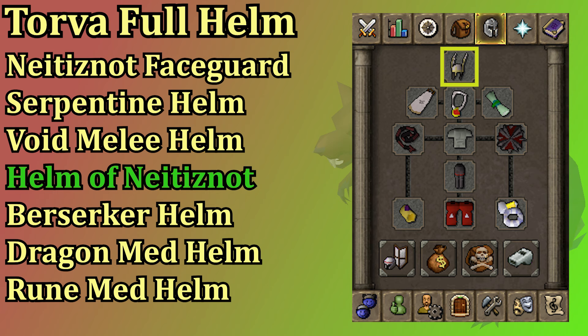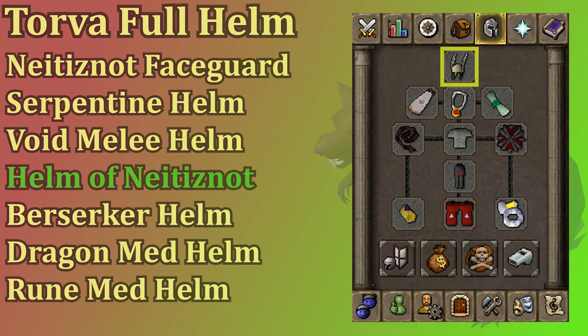The best in slot helm for melee is Torva, followed by the Neitiznot Faceguard, then the serpentine helm. The void melee helm is very solid but you'll only be wearing that if you're also wearing the full void outfit which includes the top, the bottom and the gloves. After that you have the helm of Neitiznot, then the berserker helm, and then if you're rocking a dragon or a rune med helm you're not getting any offensive stats out of them but they still give you some defense bonuses.